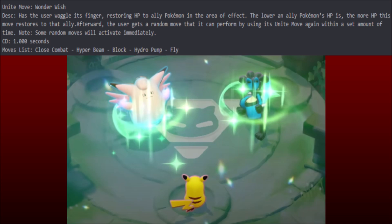Wag its Finger: restores hit points to an ally Pokemon in the area of effect — the lower the ally's hit points, the more hit points are restored. Very clutch, life-saving. You also get a shield. Then the user gets a random move it can perform by using its Unite move again within a set time. Some moves act immediately. The possible moves include Close Combat, Hyper Beam, Block, Hydro Pump, and Fly. So using Lucario's Close Combat in the trailer was just a red herring — you just randomly get a move. The RNG element makes it seem like a meme, non-serious move.